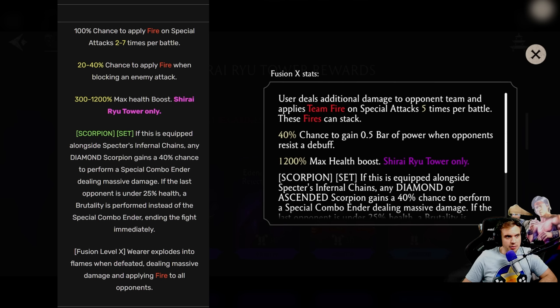The next thing: before it was 20 to 40% chance to apply fire when blocking an enemy attack. That is no longer the case — that ability was completely removed. Instead, there's now a 40% chance to gain half a bar of power when the opponent resists a debuff. That kind of sucks. Honestly, I liked applying fire when blocking. So the first part got ridiculously buffed, but the second part got a little bit nerfed.